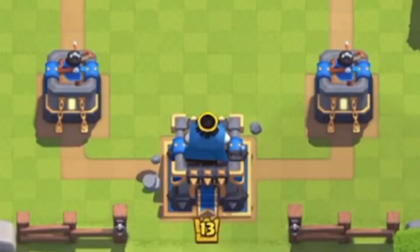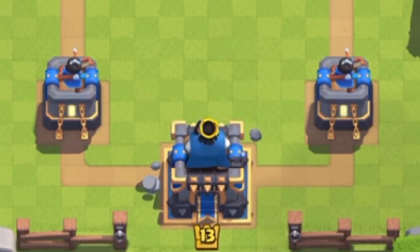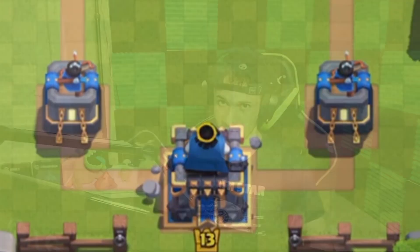Coming in at number 2 we have the Fortress tower skin. It's super clean and it really does represent Clash Royale — that fortress, medieval castle feel. We've got a moat going around it, floating rocks, and it really does look like a castle, which is what I think tower skins are meant to look like. I have no complaints with this tower skin at all; it's definitely one of my favorites.